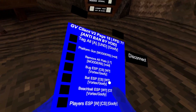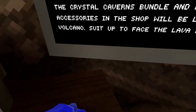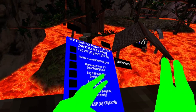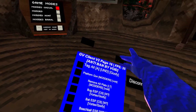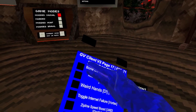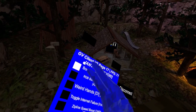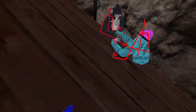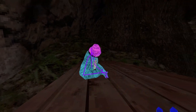Bug ESP, bat ESP, baseball ESP, player ESP. Bone might not be working. Player ESP works but it doesn't turn off. Bone ESP — so when you turn it off, the bone ESP stays there above the bone ESP. Oddly bean bone ESP.